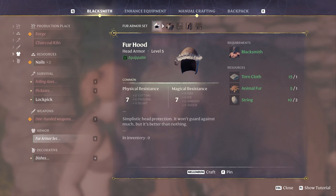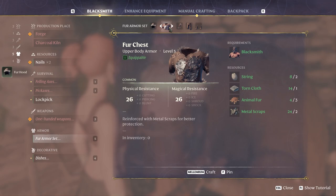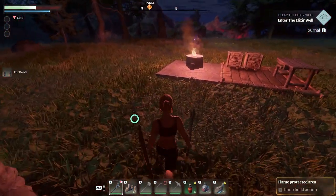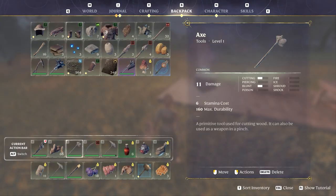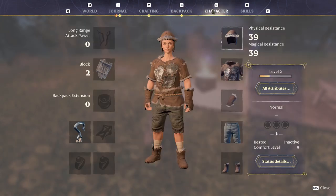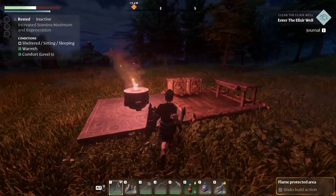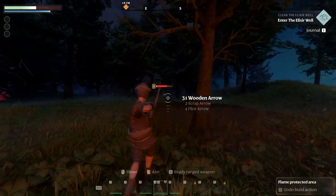Oswald conveniently has a fur armor set, and I took the liberty of making some strings so we're ready to craft it. We'll make that piece and that one - we're gonna run out of mats for pants, we need more fur. But we pretty much have almost the whole set. You can already see we have a lot more armor now, which will keep us alive a lot better. Now let's get those two pieces of fur - we need to kill some beasts.